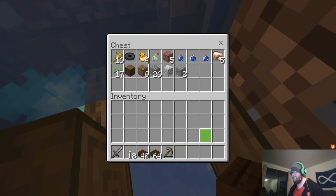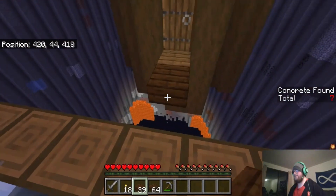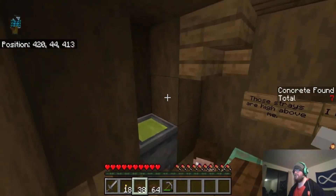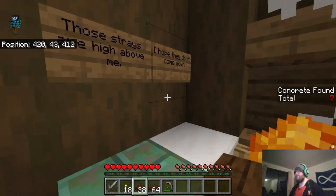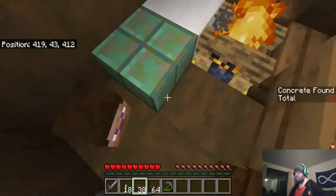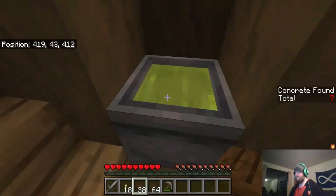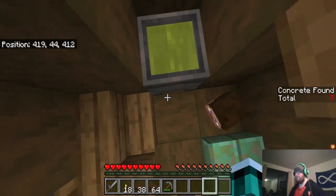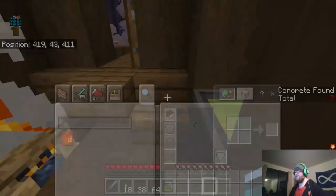Let's go this way. Those strays are high above me — I hope they don't come down. What's that? Oh, that's quartz. And I believe that is a hay bale underneath there. That's a potion. Is this a potion or is this colored water? Because both of them can be in cauldrons in Bedrock. Let's grab this little bit of armor. Very good.